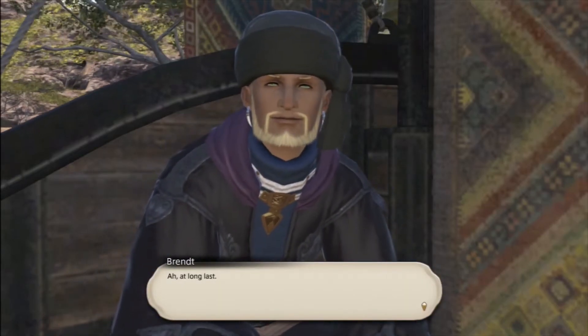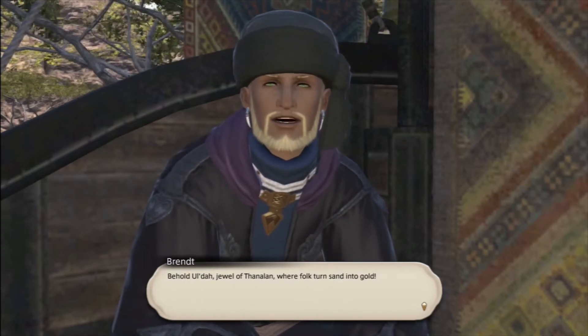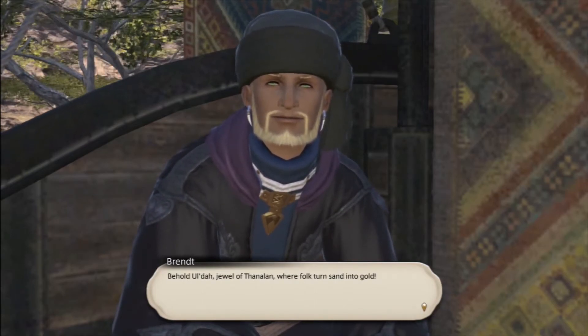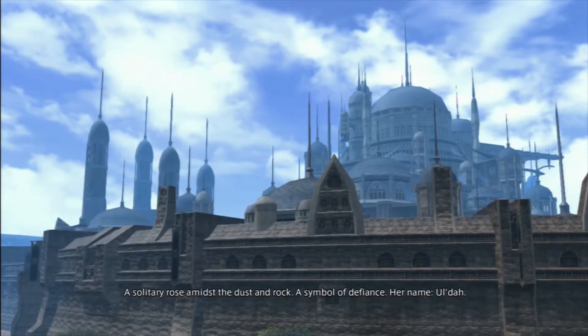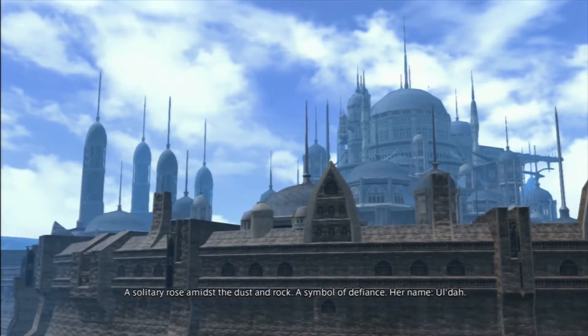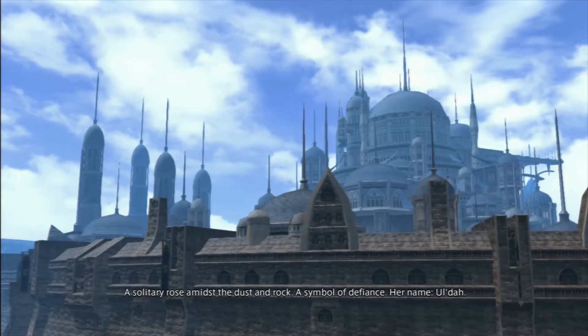At long last, behold Uldah, jewel of Thanalan, where folk turn sand into gold. Sounds a little bit crazy. Are we going to get a cutscene of the city? It's loading. There it is — surrounded by the shifting sands of an endless desert, she rises, a solitary rose amidst the dust and rock, a symbol of defiance. Her name: Uldah.